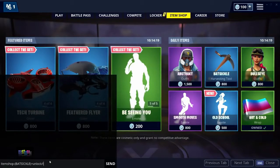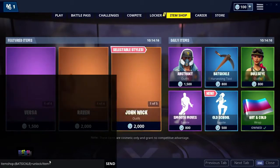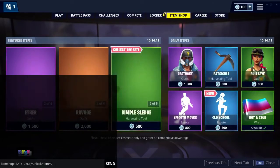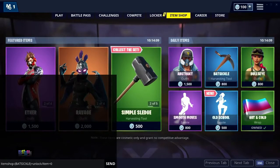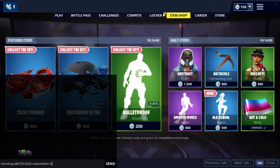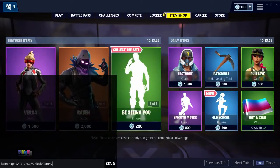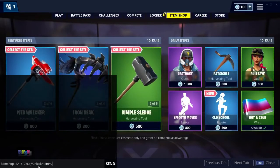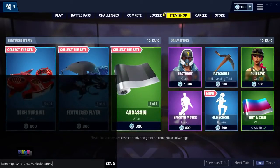The full code is: 'itemshop' all one word, dash, open bracket, the name of the item — for example 'BATSICLE' — then close bracket, then 'unlock', then forward slash, then 'item equals zero'. I'll leave this in the description below. If the item name has a space, like 'Smooth Moves', make sure to include that space between the words in all capitals.